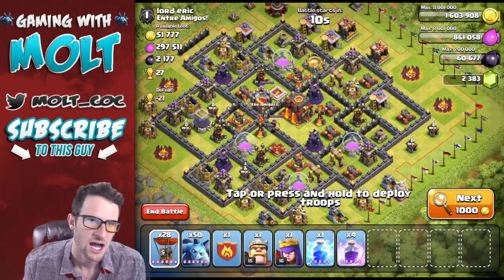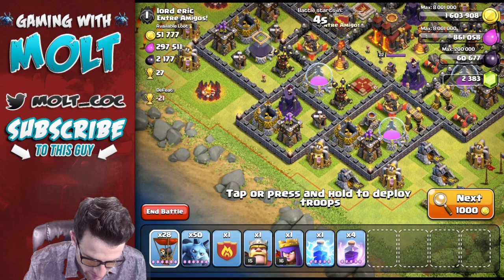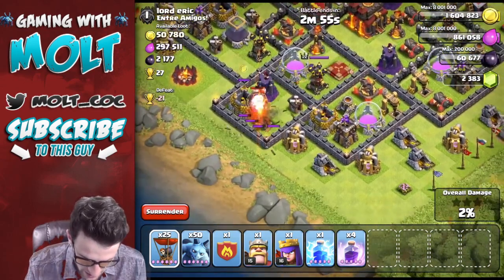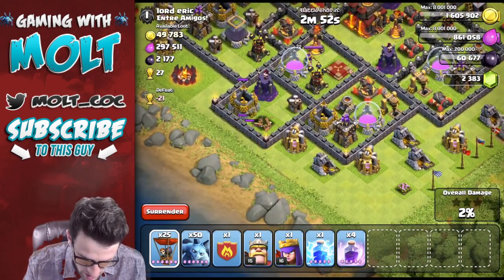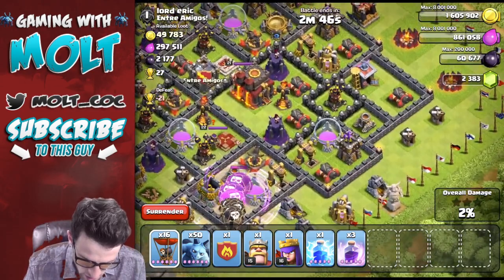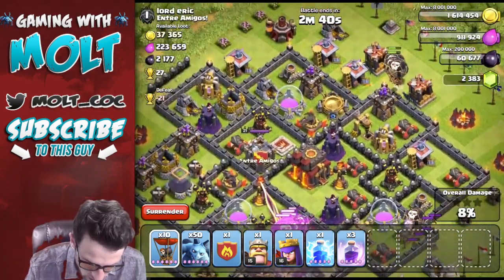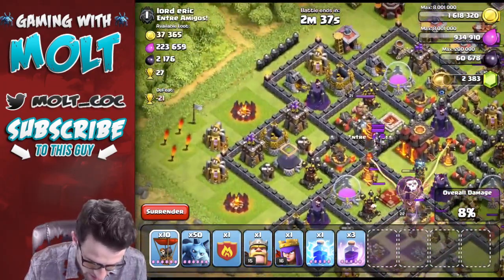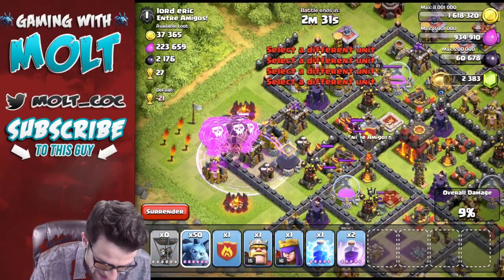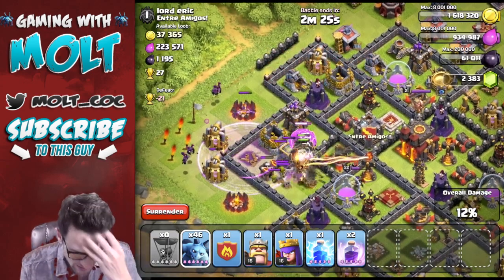We're going to try out this base. It is upgraded pretty well but I do think we will be able to take it out. We've got to drop off three balloons right there because that wizard tower is going to cause damage and this other archer tower right here. We're going to drop off a rage right here and drop off about eight or so. Then three right here, three right here, and take out those archer towers. Great — he's got clan castle troops. That's exactly what I don't want to happen. Hopefully some of them will take some damage from these. Yes — nice! Almost all of his clan castle troops got taken out.